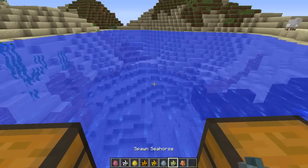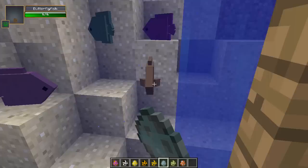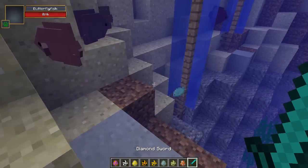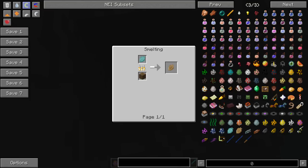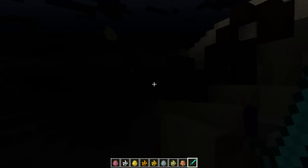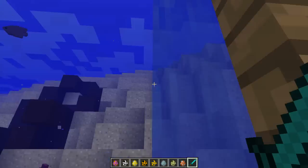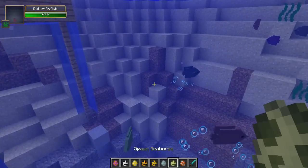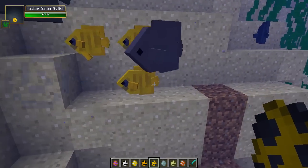Next we have the butterfly fish — back in my little pond. These guys come in all different colours and they're really cool. Once you kill one you'll get raw butterfly fish. A raw one gives you one bar of hunger and a cooked one gives you three. There's also some lighting glitches whenever I go from air into the ocean with the goggles on, which is a little odd — I'm sure it'll be fixed very soon.